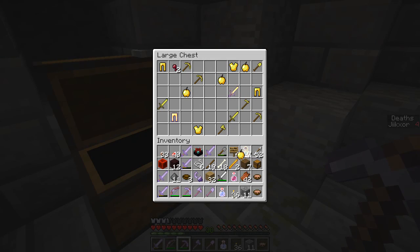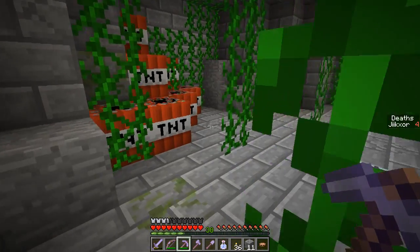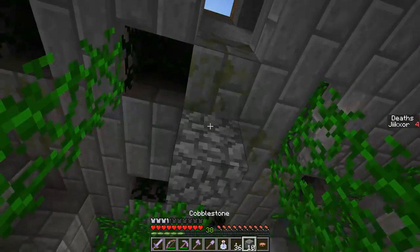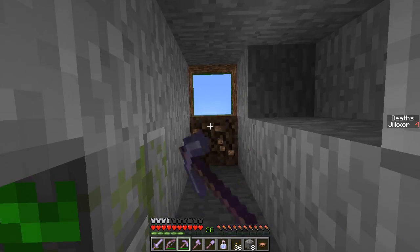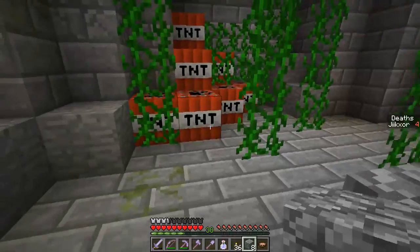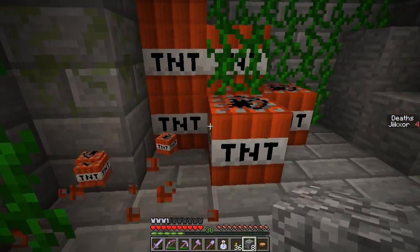I kind of want these to not blow up, so I guess we can put the signs away. Sharpness — that's not worth it. Let's test and see if this TNT is the old volatile kind. I don't know if it's still a feature, but in the past you could set TNT so when you hit it, it blows up. Doesn't look like that's the case.